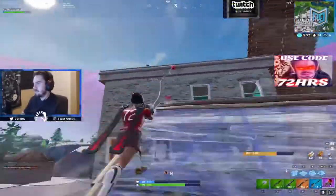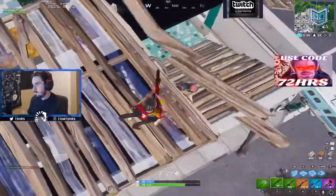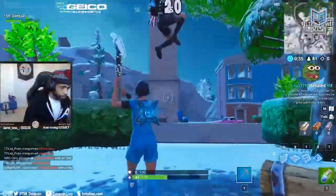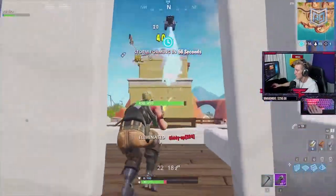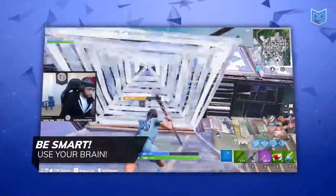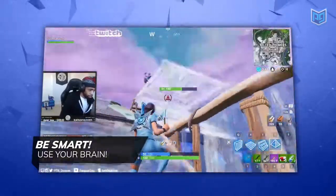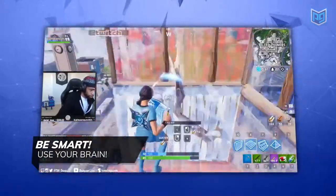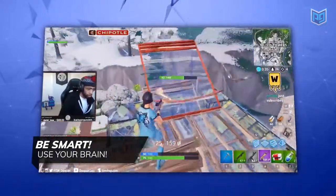We saw elements of 72 Hours, Tfue, and Ninja in this clip — and you'll see these elements in every hot drop. Make the best out of every situation. Daequan lost a 50/50 drop but still managed to win. Just like Ninja, he farmed materials and healed before looking for more fights. Force your opponent to fight you — Daequan's opponent wanted to play slow and peek corners, but Daequan forced a direct confrontation. Fight with your brain before you depend on mechanics.